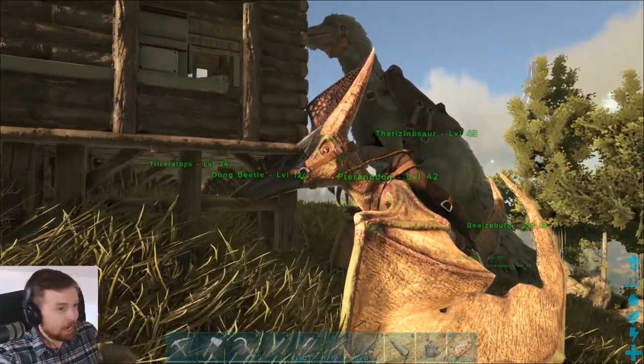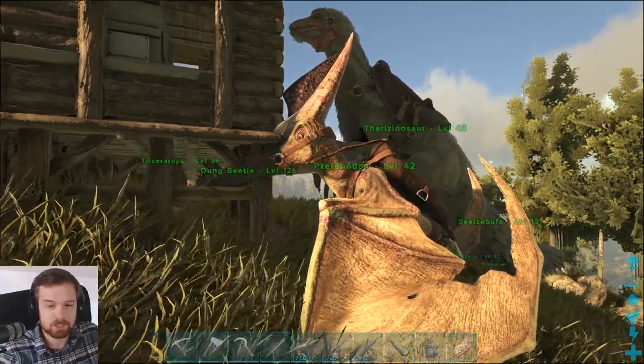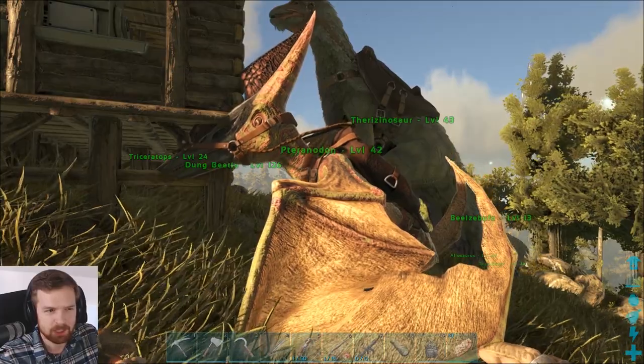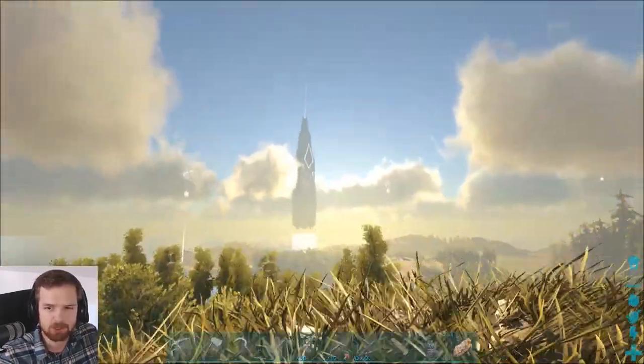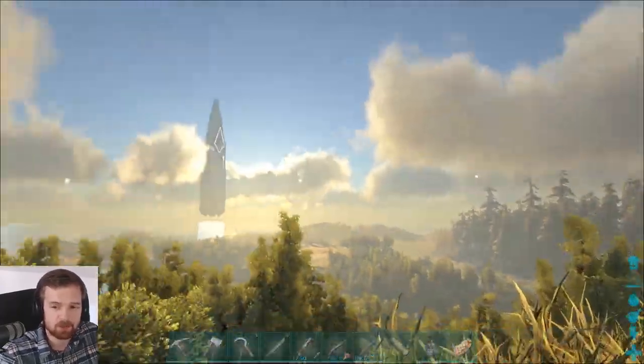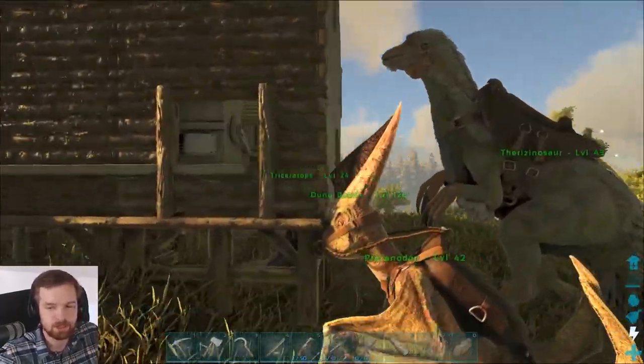Now, I have read the comments from the last episode and there's a few things I want to quickly say. Apparently, the artifact that we picked up in the last episode can be used at the end-game bosses — these obelisks. Not entirely sure which one we should go for first, but just so we know what it's used for.